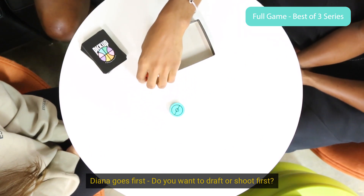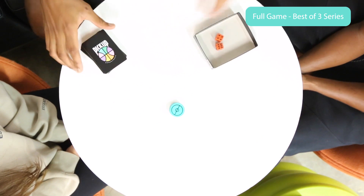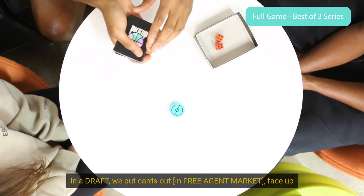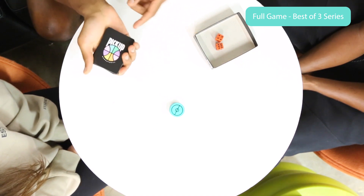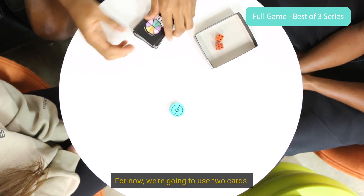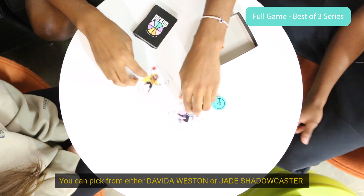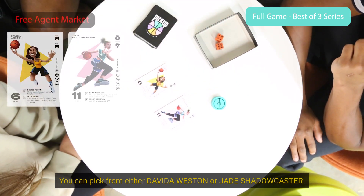Do you want to draft or shoot first? I will draft. Lovely. So in the draft, essentially we're going to put cards out face up. And as a card is picked, a new one comes out from the deck. So for now I'm going to use two cards. So I'm going to give Diana two options here. You can pick from either Davida Weston or Jay Shadowcaster.